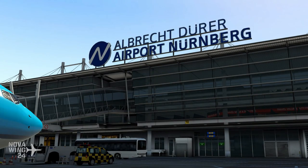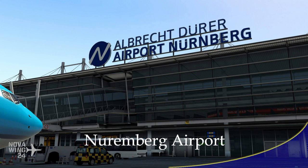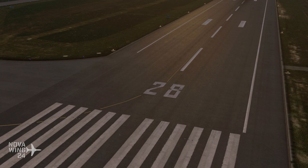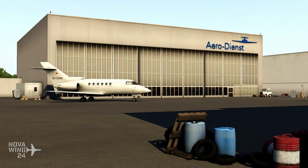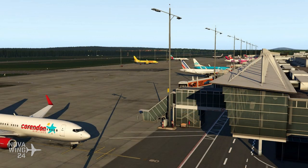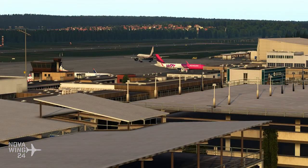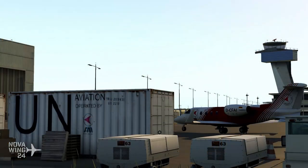Continuing on with X-Plane 11 releases this week, the guys at 29 Palms have released their latest airport, which is Airport Nuremberg. This is a port over of their original version for the ESP platforms from a few months ago, ported with assistance from Captain 7. All airport buildings are modelled as they appeared during 2019. Full implementation of PBR texturing on 3D models and airport buildings, as well as ground textures. It includes 55 square kilometres of satellite imagery outside the airport boundary with resolutions up to 20 centimetres per pixel, including a number of seasonal variations, which is starting to become a bit more common for X-Plane 11 content.